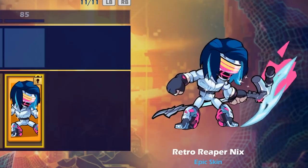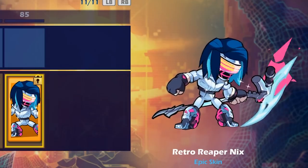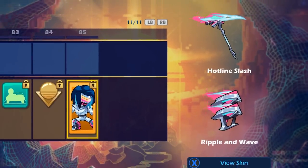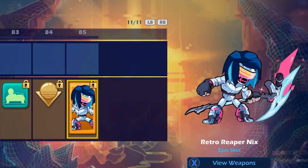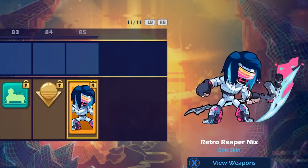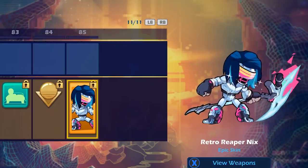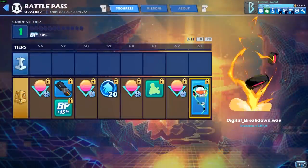And finally, the Retro Reaper Nyx — the epic skin at the conclusion of the battle pass. Those are her weapons: the Hotline Slash and the Ripple and Wave. One thing that isn't stated but I know for a fact is that there are actual custom signature animation effects on this skin. I'm pretty sure the other skins don't have custom sig animations, but Retro Reaper Nyx 100% does. You can check those out in the training room.